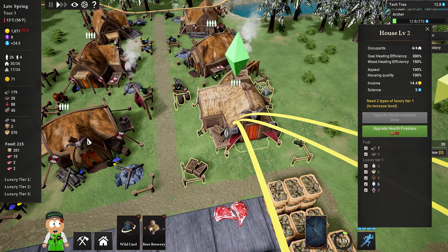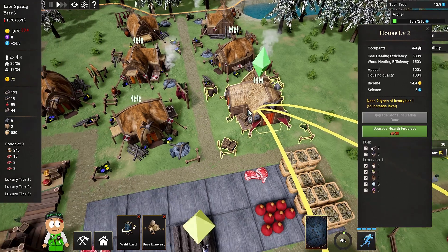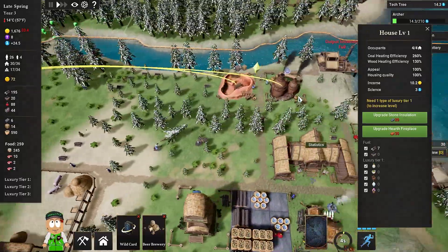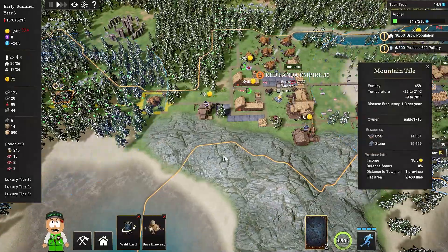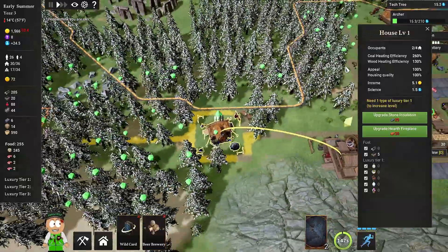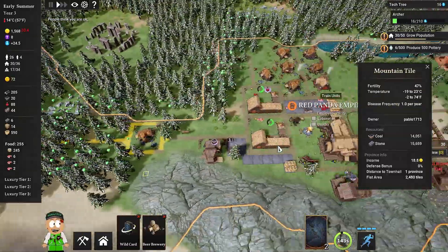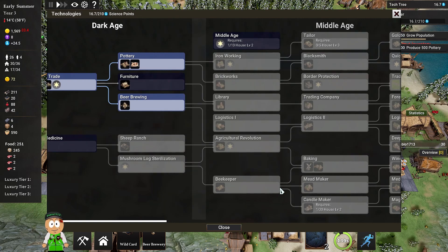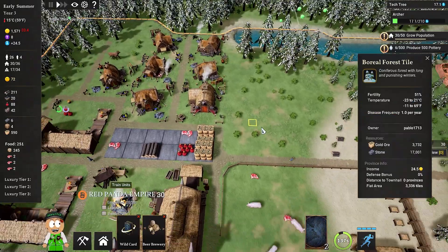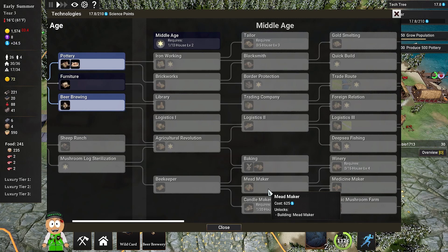Well done — first house level 2! That's perfect at the end of the episode. Let's double-check the difference: more income, 5 and 3 more science generated, different look — much more modern — and more heating efficiency from materials. They were able to upgrade because they had a luxury item: the first pottery made in our pottery house. I'm now thinking about building a Furniture Workshop for an additional luxury item so we can upgrade more buildings.